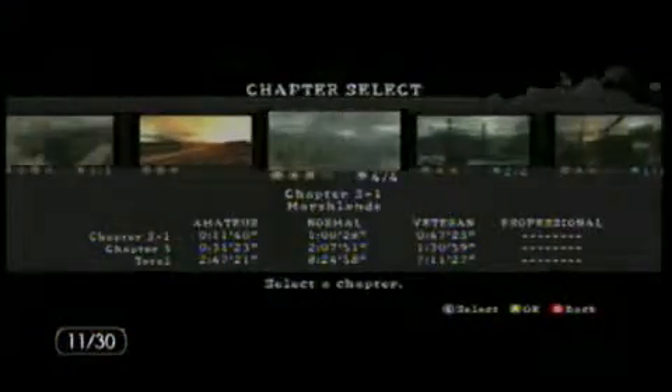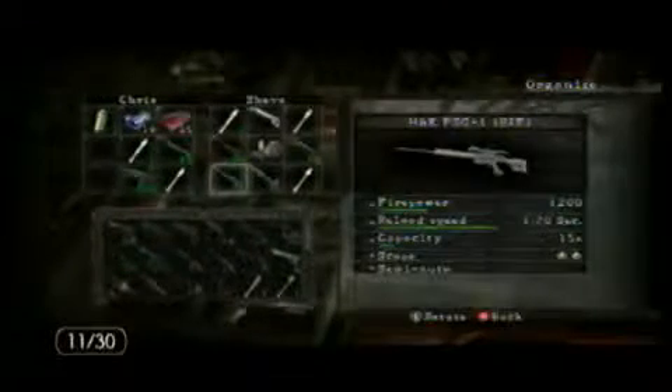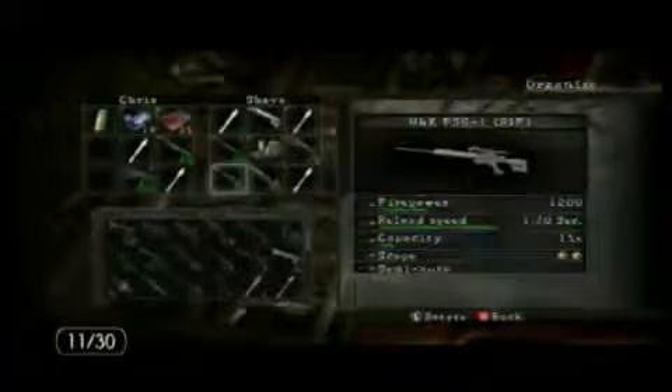Alright, we're moving right along. Before we head to the next level, we're going to do a little bit of inventory. We head on over to chapter 3-1, the Marshlands. And then we're going to make sure we have the H&K PSG-1 rifle with the scope maxed out all the way.